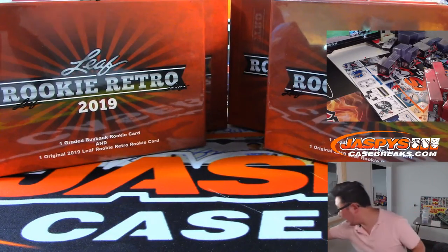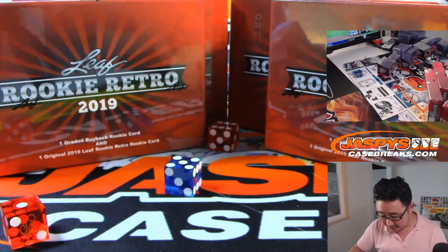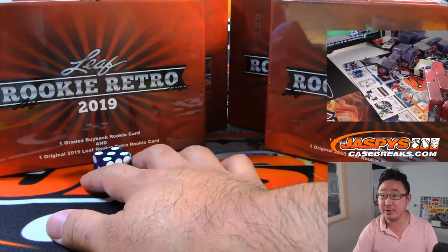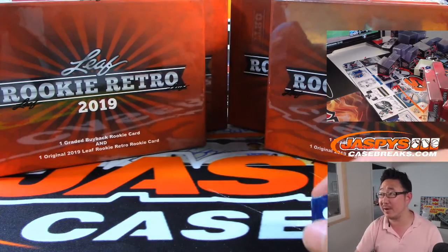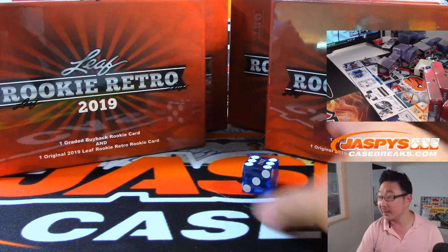So let's roll the die. Over here — we're going to select a die first. We're going to go with that one right here. One, two, three for the left side; four, five, six for the right side. We have one more fresh case after we do both of these breaks. And it's six.